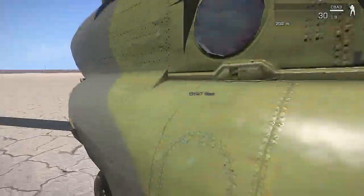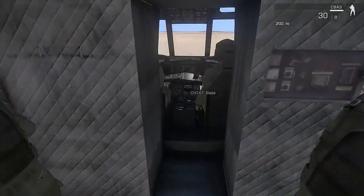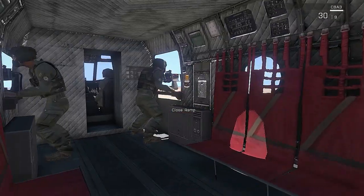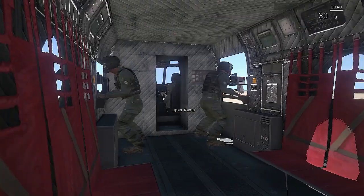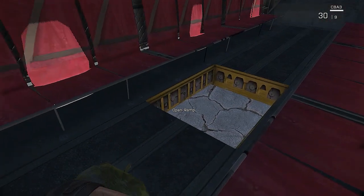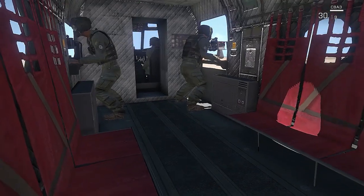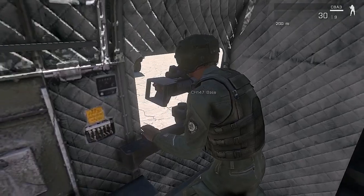For some reason it only opens on one side, so you come over, open it, the ramp comes down slowly, and then you climb up inside. You can take a seat anywhere you want, run all the way to the front, get on the guns, get in the pilot's seat — whatever you want. Or you can just ride in the back, sit down, close the ramp, and take off. I thought this was really cool — there's also a hole in the middle, possibly for fast roping or a halo jump from the Chinook. I really like how they detailed it so you actually have to open the ramp and walk inside manually rather than magically teleporting into a seat.